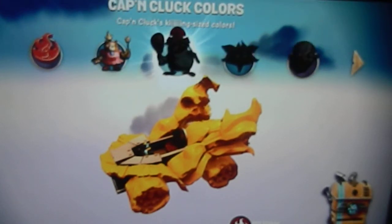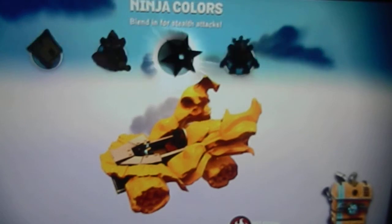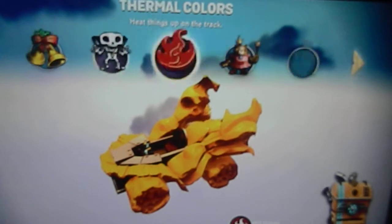I haven't unlocked the Captain Cluck colors, the ancient colors, the chaos colors, police, construction, fire truck, ninja, and robot. So that's 1, 2, 3, 4, 5, 6, 7, 8, 9, 10, 11, 12, 13, 14, 15 — 15 colors and there are 18 vehicles. The Nintendo characters cannot be colored, I'm afraid.